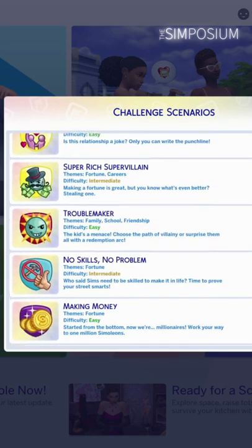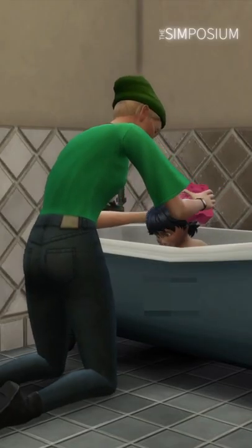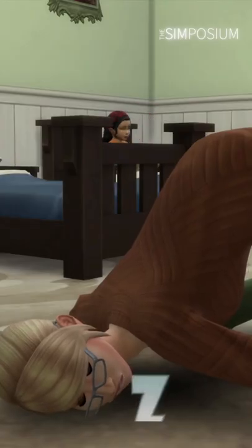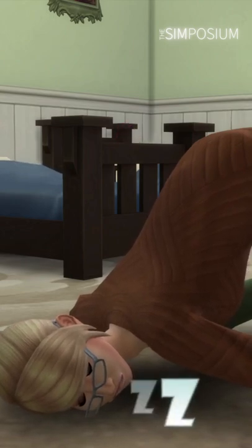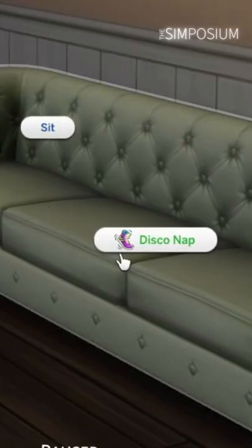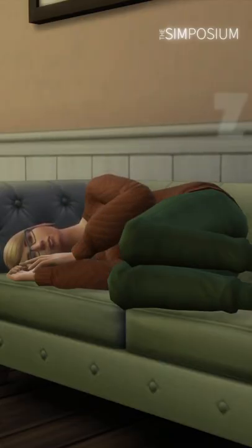If you like doing challenges, then one trait that's surprisingly useful is Dance Machine. It seems odd, but with stuff like the 100 Baby Challenge, I personally find energy ends up being a problem early on, and Dance Machine gives Sims the ability to have disco naps on either the couch or bed, which helps restore your Sim's energy a lot faster than normal sleeping.